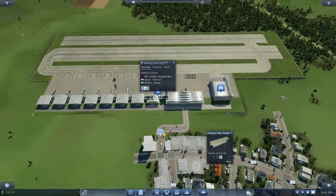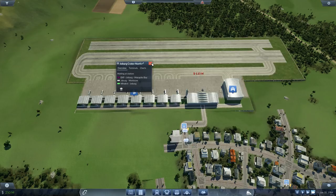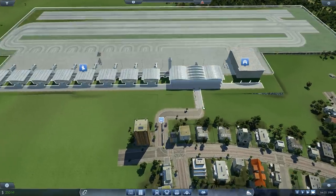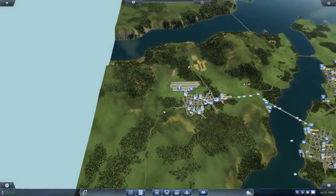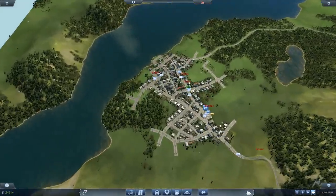Holy shit, I said three terminals, not six! Well, I might as well — future proofing. So now we have a lot of terminals. Let's see if there's enough passengers waiting to start upgrading some of these lines.